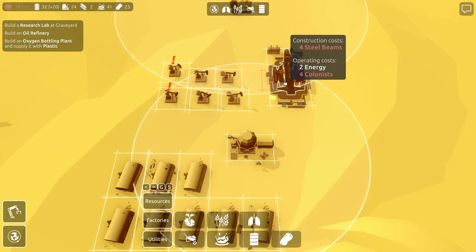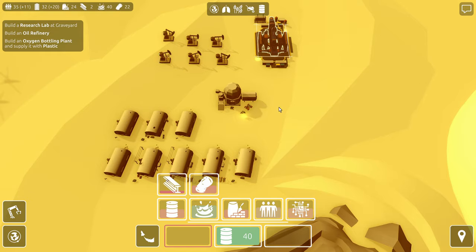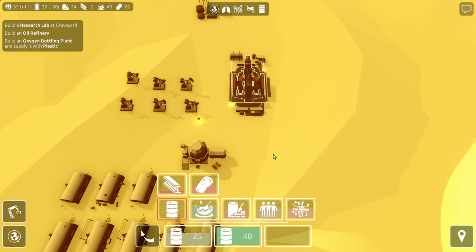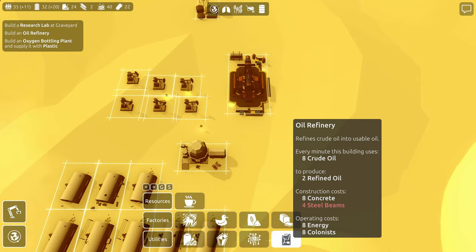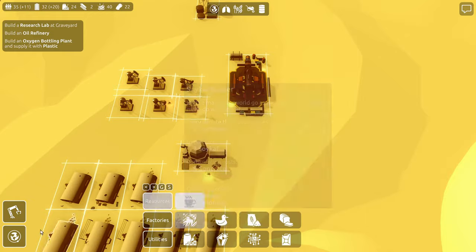We'll put these two things back. And then we can also get these colonists dropped back off — we're up to plus 11 now on colonists. We have more oil available. Let's get a refinery for that fuel. Four steel beams — four steel beams. Back over to...